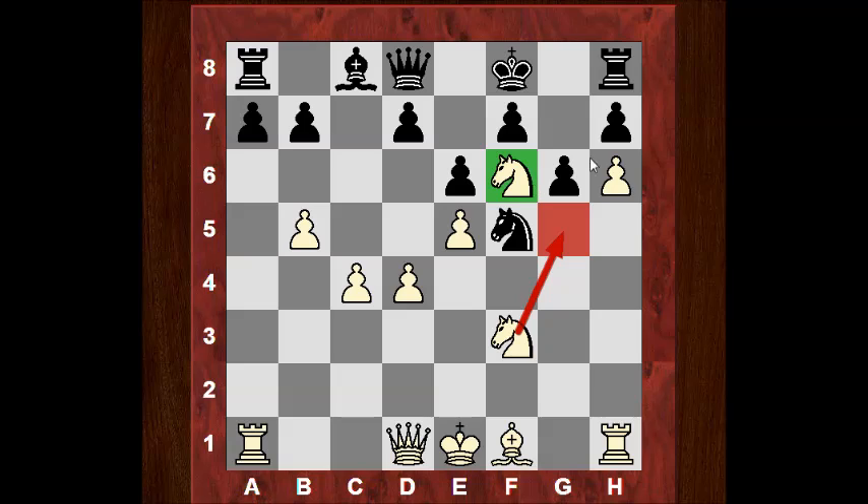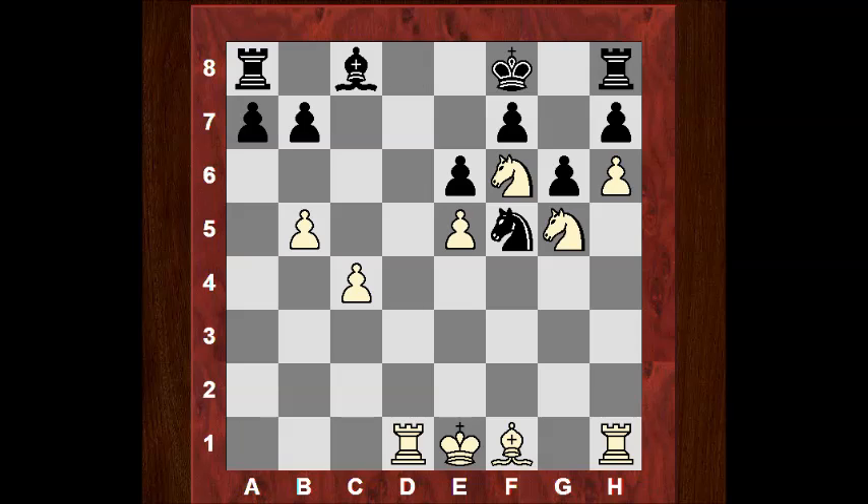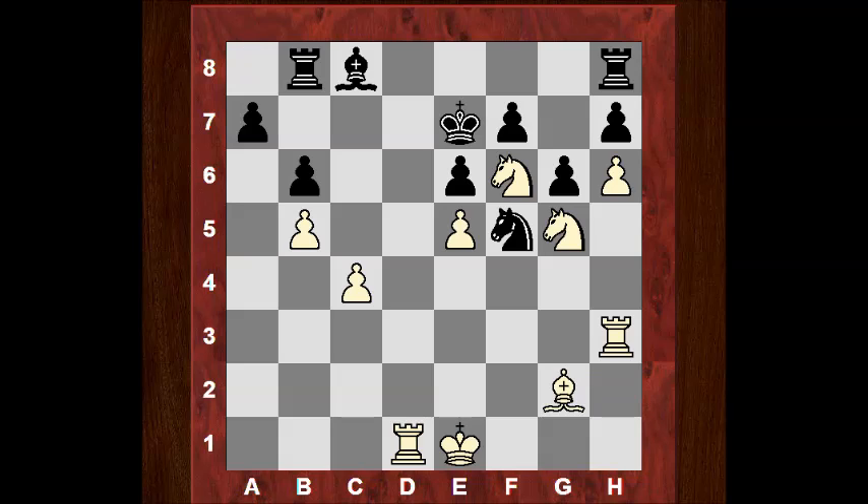This knight can come to g5 and start coordinating with his fellow knight. We have d6, Ng5, dxe, dxe and the queens come off. White's advantage is now overwhelming — this bishop's hemmed in, this knight's huge on f6. White is actually threatening mate in 7 with Rd8 check. Black stops Rd8 with Ke7. But now a nifty move, Rh3, just switching like this to support Rd7 — fantastic stuff. b6, Bg2, Rb8, and now White played Ngxh7. Black resigned.